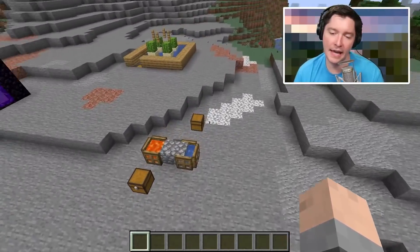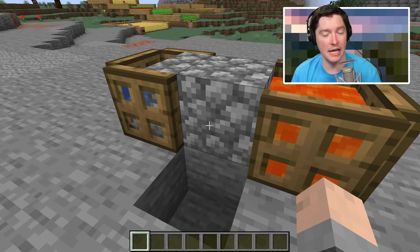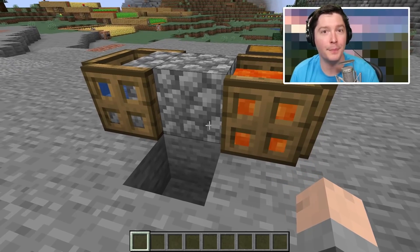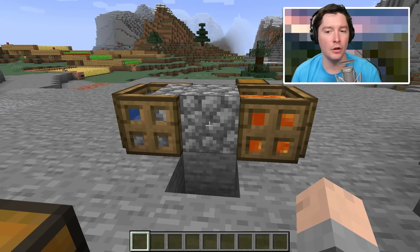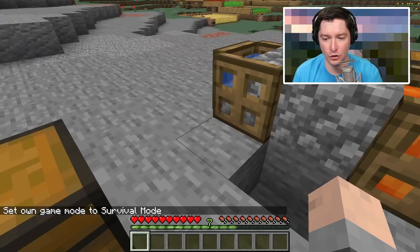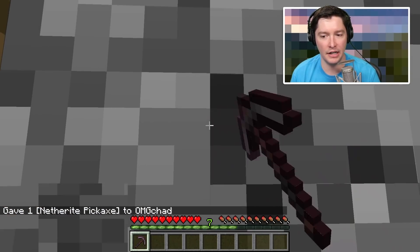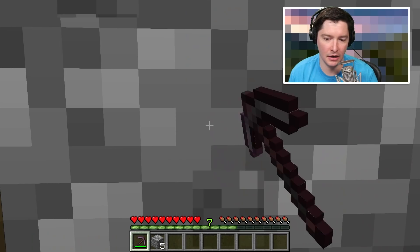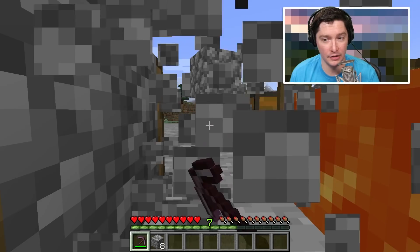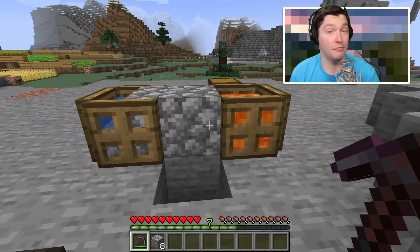Moving on to the next farm: a very simple cobblestone farm. Cobblestone farms have been around forever. A lot of people use them in skyblock situations because they don't have many blocks. But if you don't want to go caving or strip mining and just need a whole bunch of cobblestone to AFK, this is the thing. You can just tape down your mouse and mine cobble for days — it's fantastic. I'll switch to survival mode to demonstrate: all I have to do is stand here and mine, and the lava pops over and I pick up the cobble. Super simple, takes up at most five blocks.